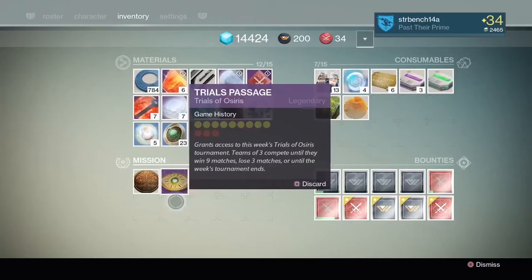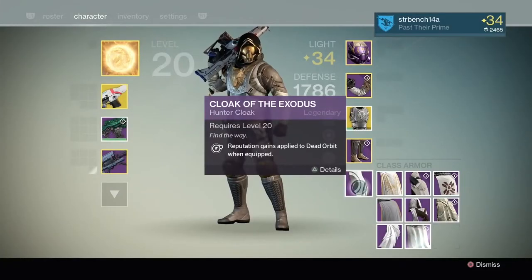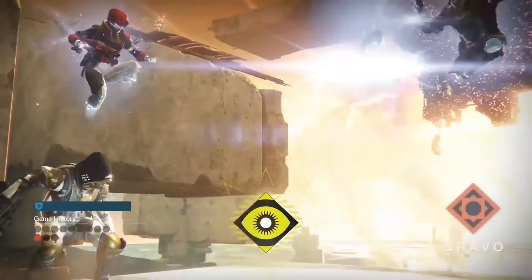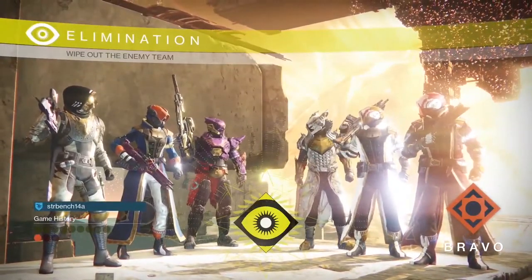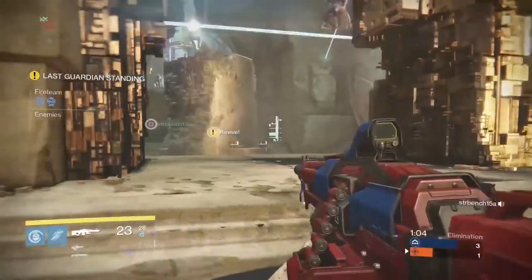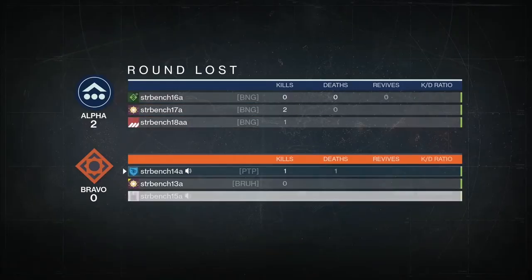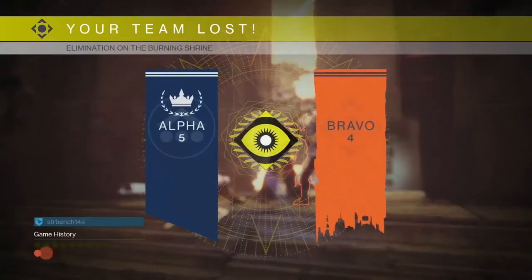Even if you've never played Crucible before, Trials is a really cool place to start. Bring in your friends — it's power-enabled, so you want to bring your best gear. Our new game mode that's part of Trials is called Elimination. It's a 3v3 game mode, very intense, very communication-oriented. It's round-based with very short two-minute rounds. When you go down, you are down until you're revived or until the next round starts. First team to five wins. It's very intense, very competitive, and we're really excited about it.